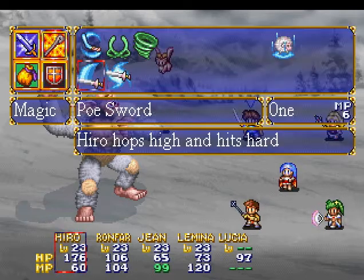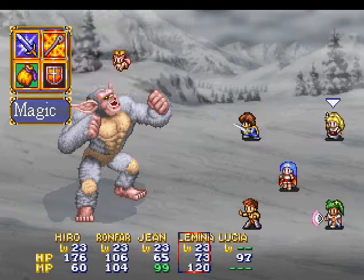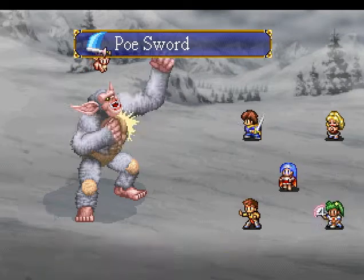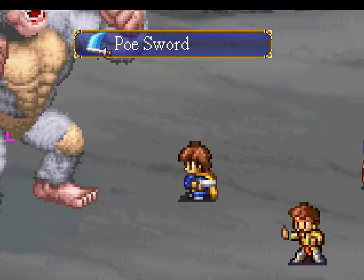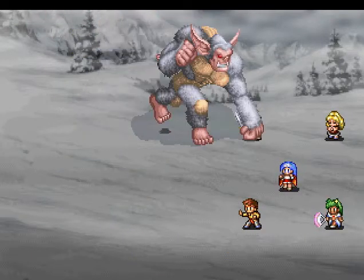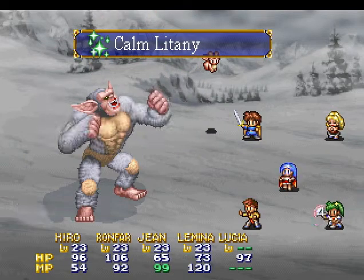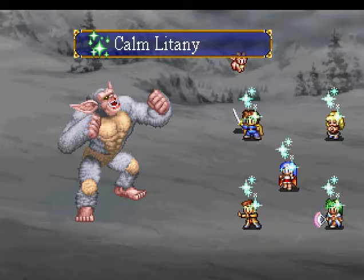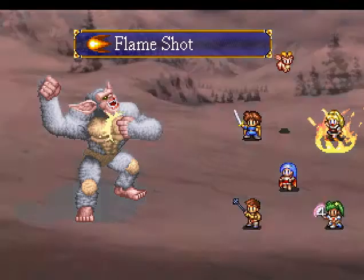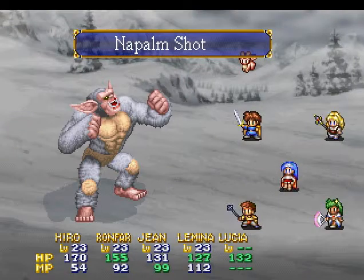He's using the fist smash again — this time on Hiro. Ronfar, go for another Calm Litany since the avalanche attack really hurts. And here's the other attack I mentioned: you'll notice he'll be breathing in and out a bunch of frozen air, and then he'll summon a tornado around him — which means you won't be able to deal any damage until it goes away. He keeps the tornado up for at least three rounds, so it's definitely annoying.